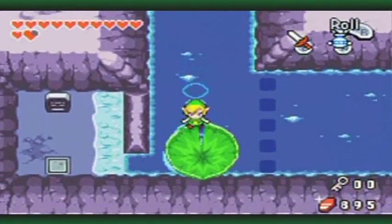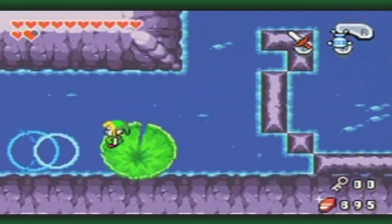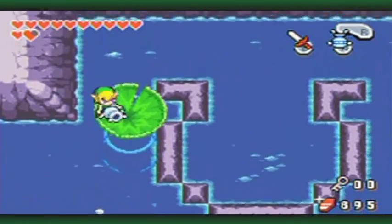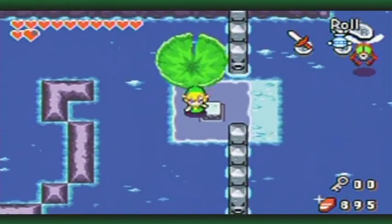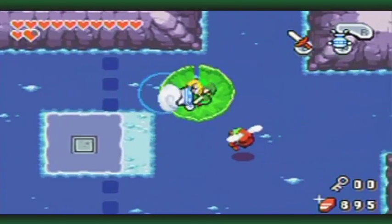This is tricky - well, kind of tricky. You need to ride the lily pad quickly - go, go, go! Don't get stuck, no wasting time with the lily pad. Now press the button - it opens the path, and we have access to more stuff now.